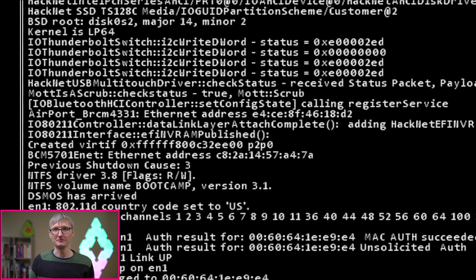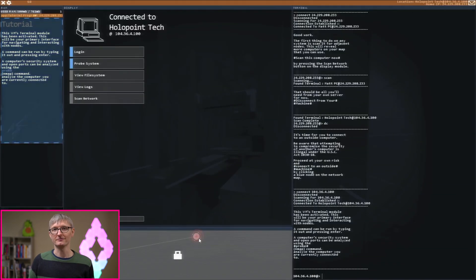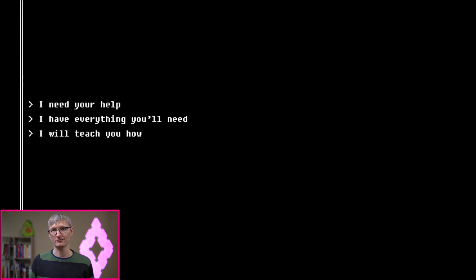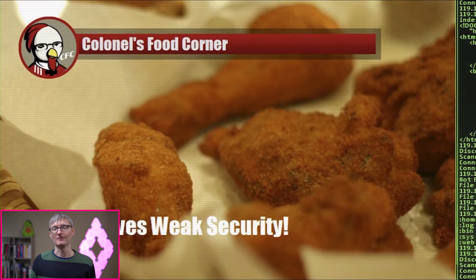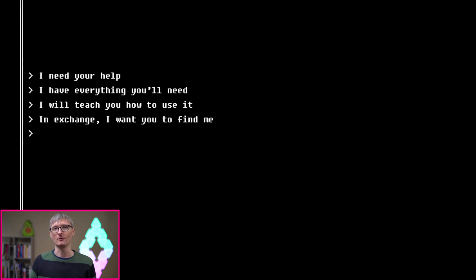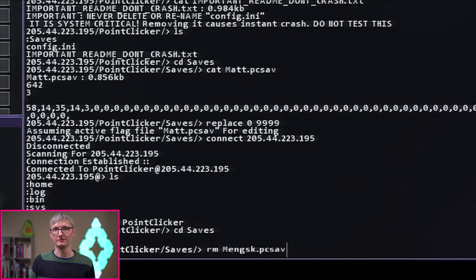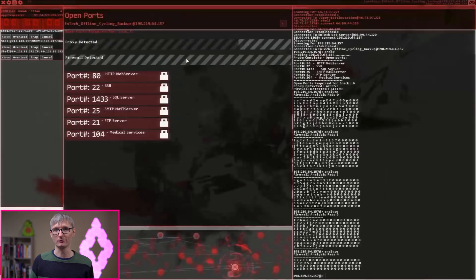HackNet is a game about hacking, and it's not the first game about hacking, but it is one of the more authentic ones. What's authentic about it is that it uses actual Unix commands to do the hacking. You're going to be using ls to list the contents of a directory, rm to delete files, and scp to copy files across servers. If you're not comfortable with the command line, this is a great low-pressure way to get comfortable using the terminal and understanding how you get a sense of where you are on the computer and what you're able to do. If you're running Linux or Mac OS, you have access to this by default — it's a really powerful tool for developers.